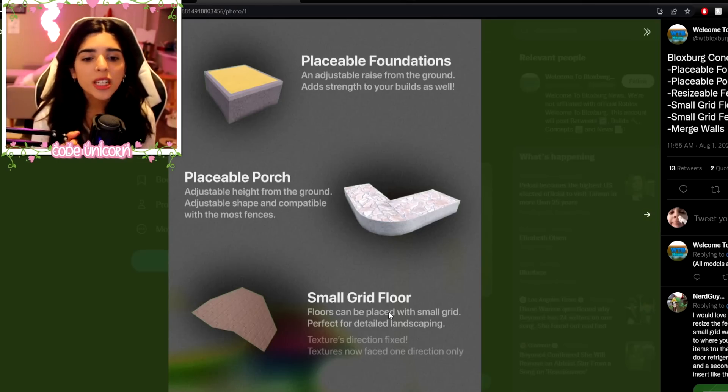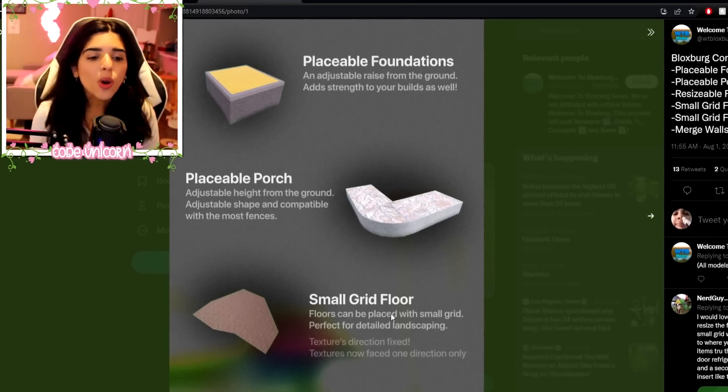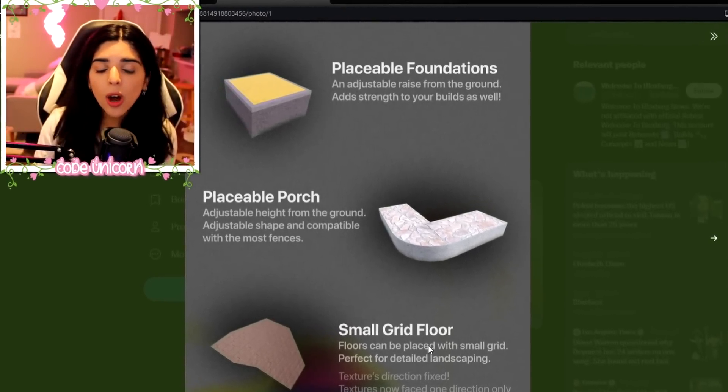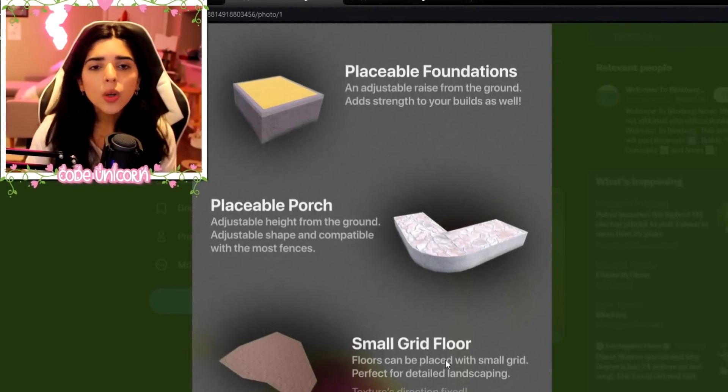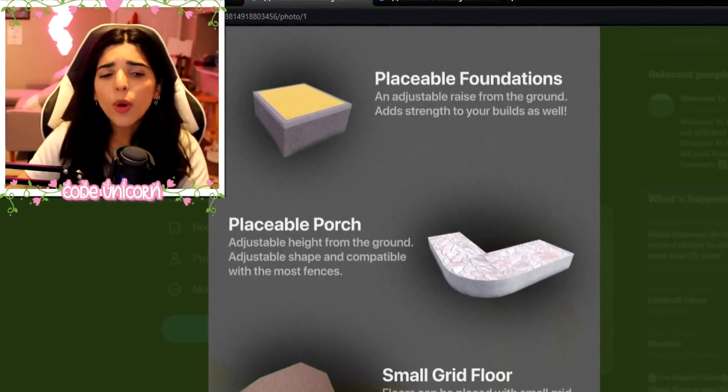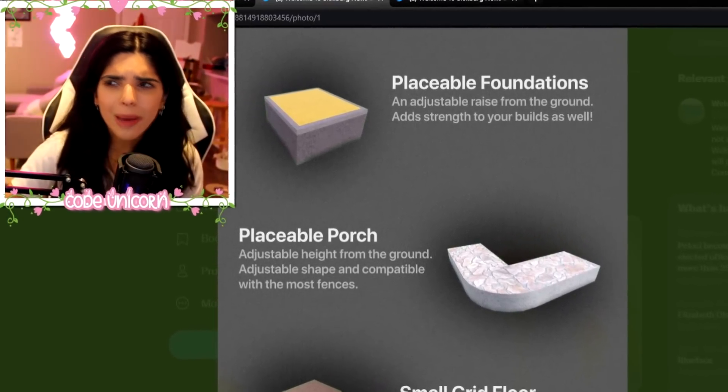There's also a placeable porch, which is an adjustable height from the ground, adjustable shape, and compatible with most fences. This just reminds me of basic shapes — literally you can do all this with basic shapes. I think it's just easier tools for people who don't know how to use basic shapes. When I look at basic shapes, I don't really think about a porch, so this could be helpful for people who want a porch but don't really know how to make one.